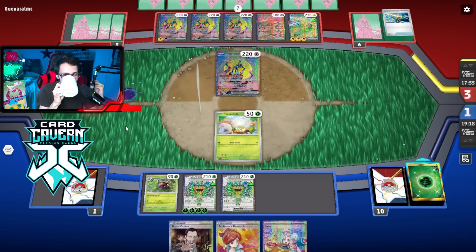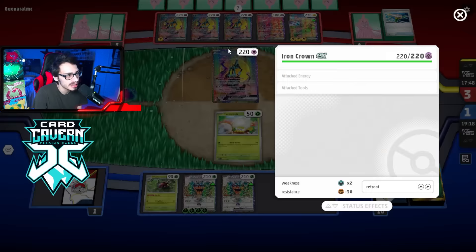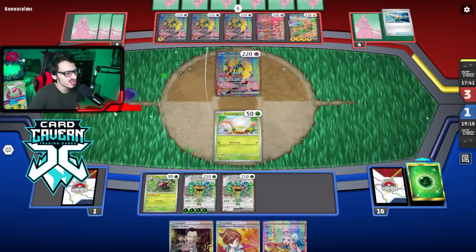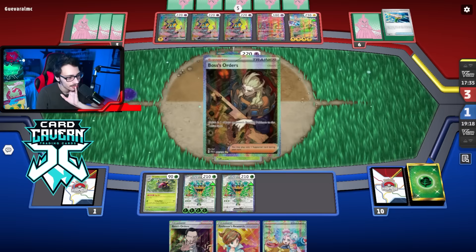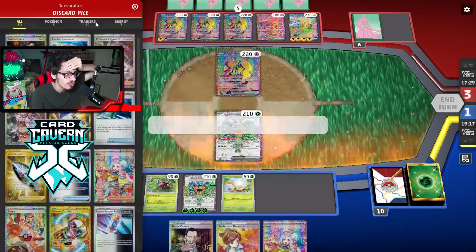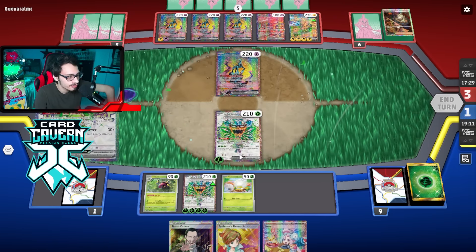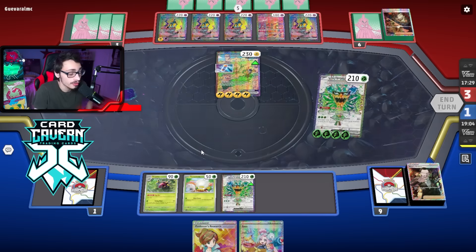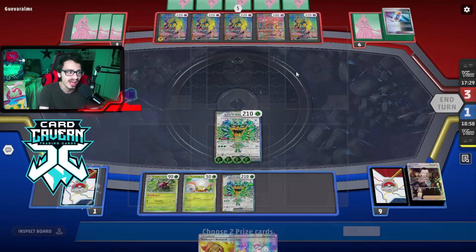Generator fails — but if they just have Prime Catcher they can Arm Press my Ogerpon with four energy on it and I just lose. That's why I needed the Switch — I could have still powered up Ogerpon with three energy. If they whiff I can start trapping this thing with Bind Down and blow it up. They have a 14th energy — do they have Prime Catcher though? Boss — no! Do they have Switch? They may not have Future Booster. They don't have it! If I draw energy we win — we won! Let's go!